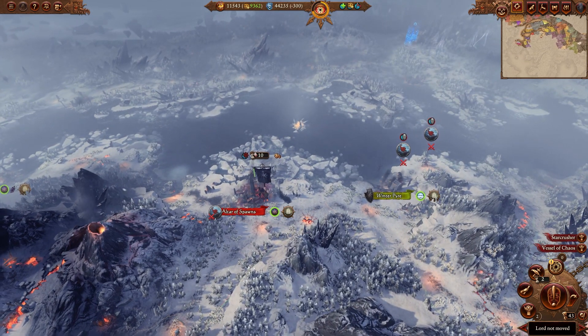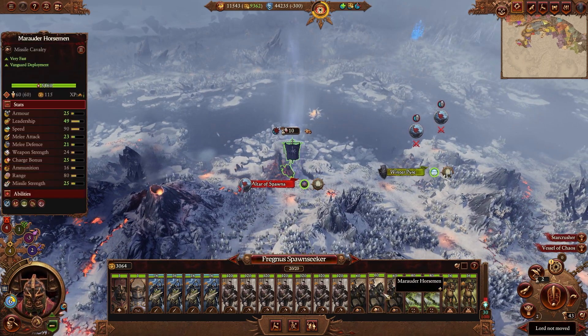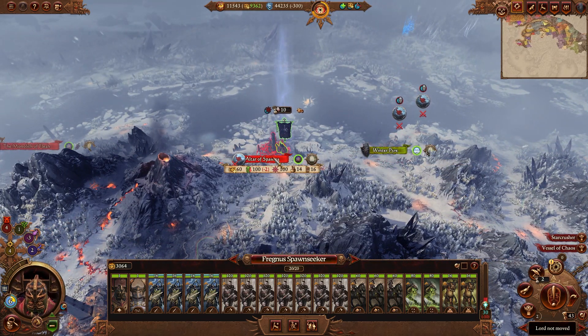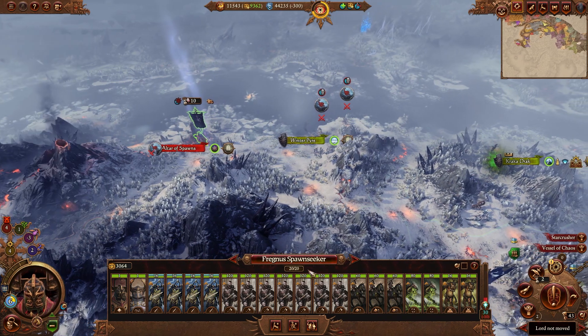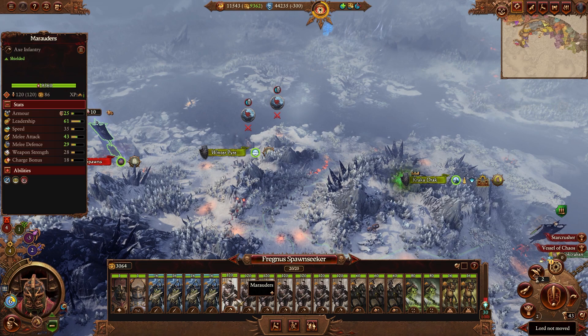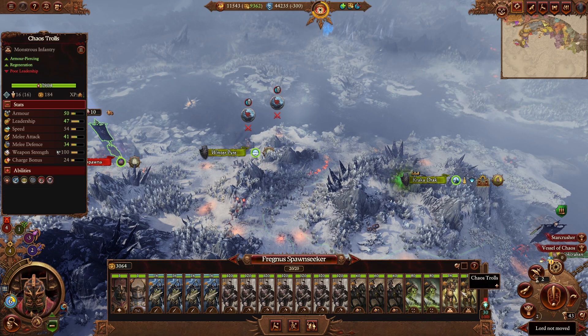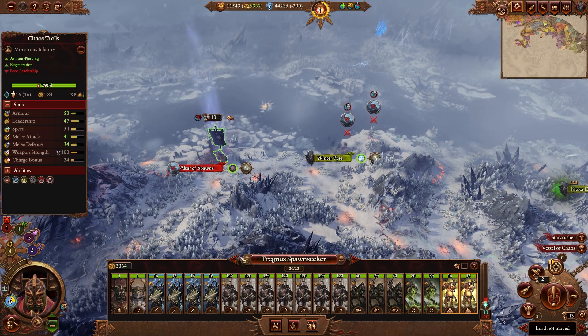I think there's a real dilemma on which way you should go to head up your army. Here I have a basic army. It was recruited over here, it walked over and took Winter Pyre, and now it is besieging the Altar of Spawns. It's not unrealistic to get several aspiring champions just from Warband recruitment, but for the most part you're getting trash. These Marauders will probably stick around and be upgraded to Chosen. These ones will eventually become Chaos Knights, probably of Slaanesh. This other unit is just here as a siege attacker. But basically the dilemma is this: